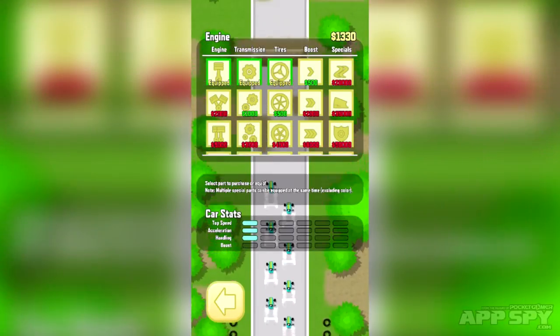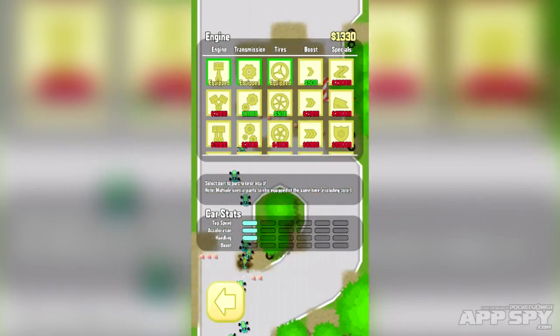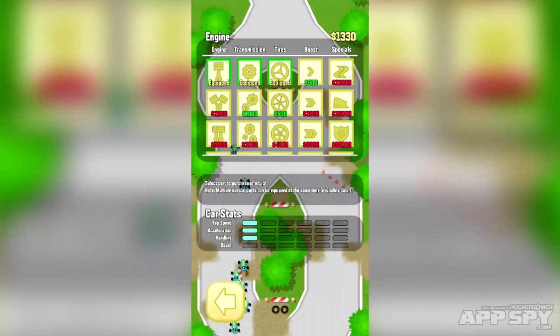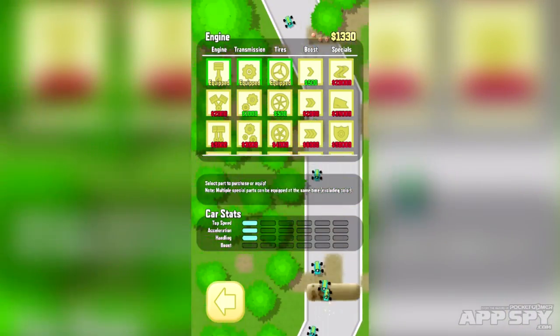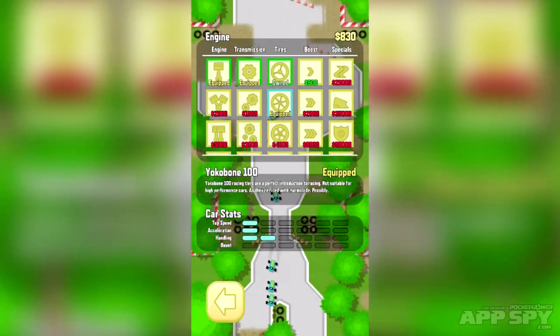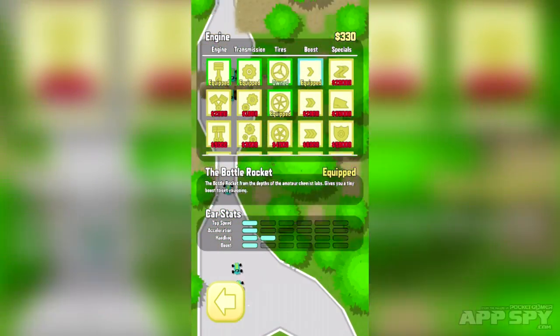That's actually pretty good considering we don't really have that much in the way of upgrades. So this is our upgrade station, I suppose you might say. I can upgrade the engine, the transmission, the tyres, the boost, or I can get special upgrades as well. For the time being let's go with tyres — I think we should probably get that, so we'll pay for that. And let's get the boost as well. I think a nice little nitrous boost is quite useful.